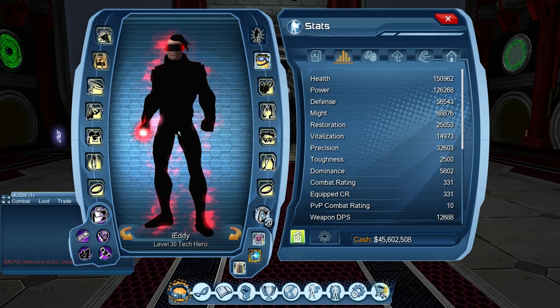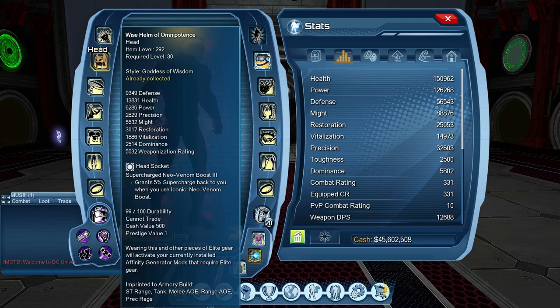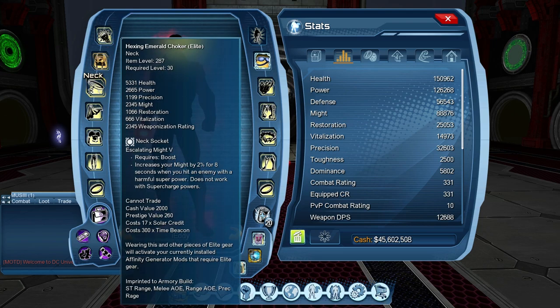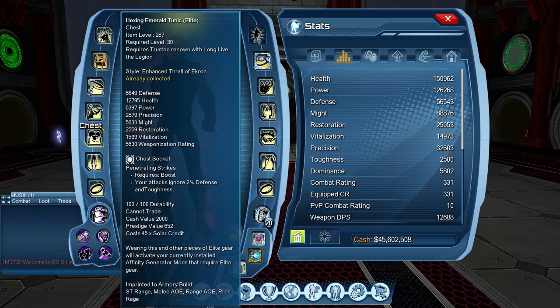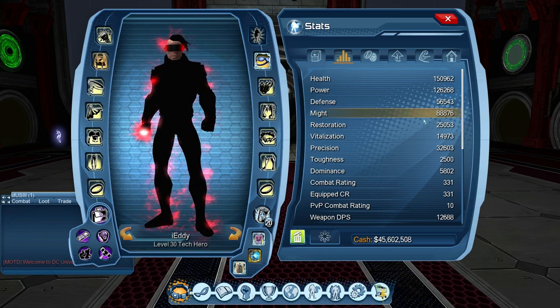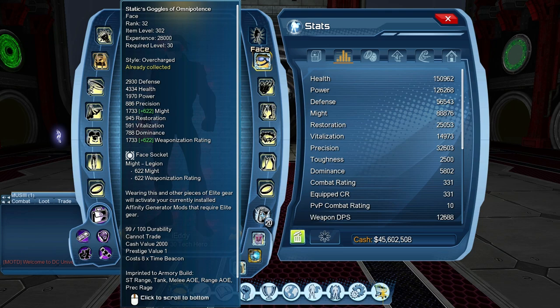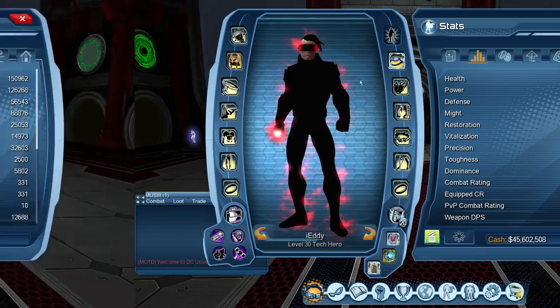I am 331 CR. My gear mods are: Blasted Up to Five for weapon, Supercharged New One and Boost Three for head socket, Escalating Might for neck, Berserker for back, Penetrating Stride for chest, Restorative Plasma Rage for legs, Maximum Damage for hands, and Dashing Combos for feet. Right now the base might is 88,876. I'm also using my Legion In Face mod, might affinity mod bonuses, and base might mods.